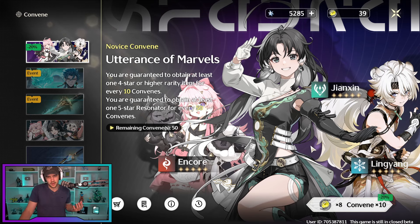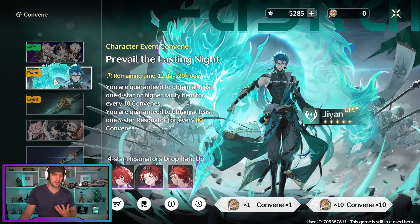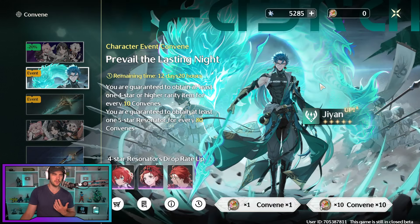I'm honestly not really sure — I want to try everyone, so I'm cool with any of these guys, to be honest. Next up, we go to the character banner. The character banner has an 80 pity, and it's 160 premium currency for a summon. I'm not sure on a soft pity — don't know if it exists. Hopefully it does. I'm hoping it's 65 where your rates start going up, and then at 80 you get the character.